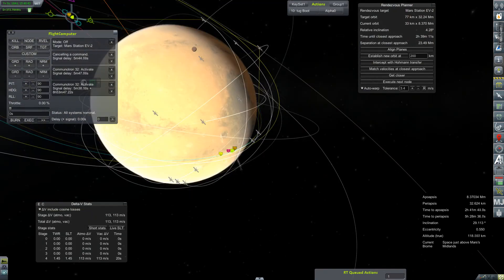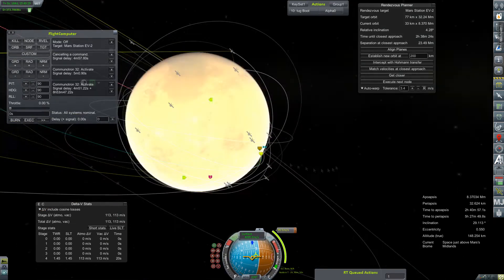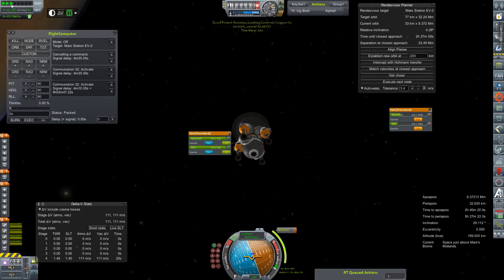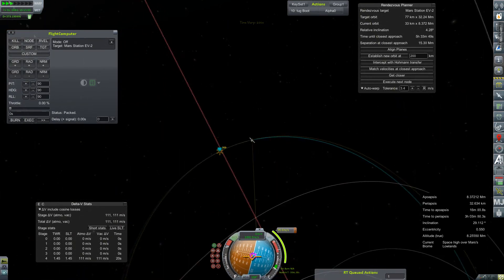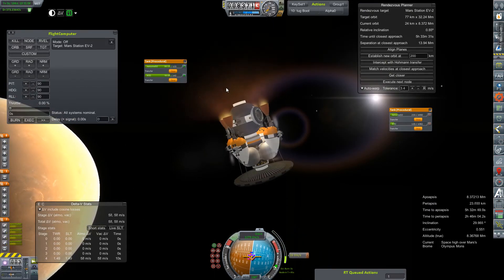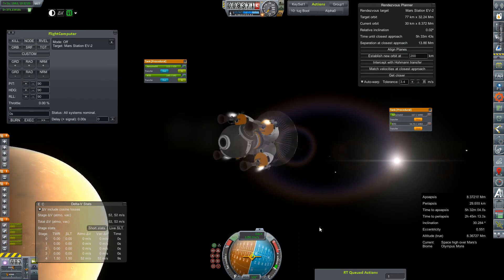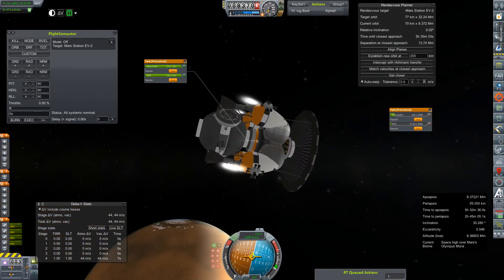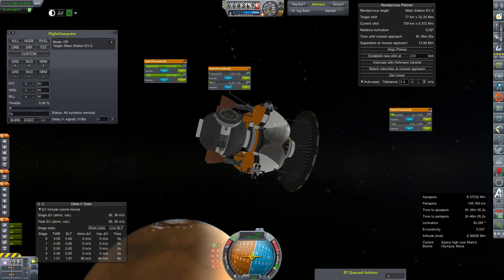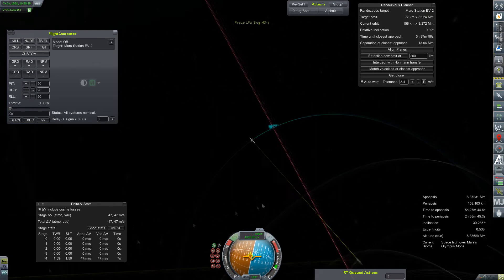That's fantastic — it means I can ignore this one and resume aero-braking the other two, the station core and the life support slug, without having to bounce between three ships anymore, because that was getting real old real fast. Here's our plane change maneuver — it's pretty light. I'm pretty happy with that, just trying to zero it out entirely. Then we'll make another small change to raise our periapsis out of the atmosphere so I can successfully ignore this ship until it's time to start docking things.